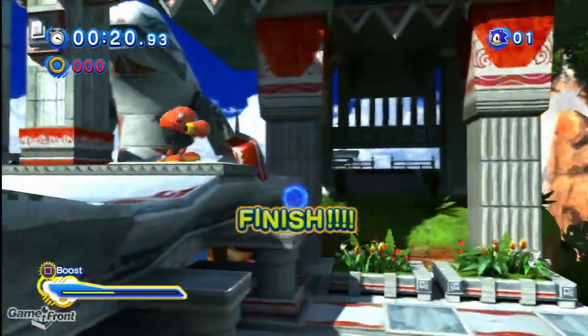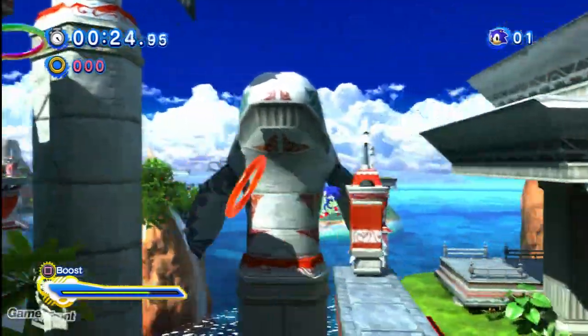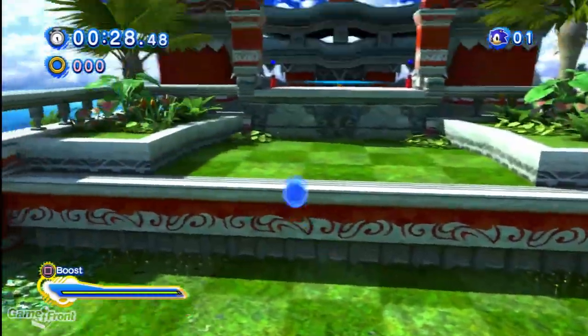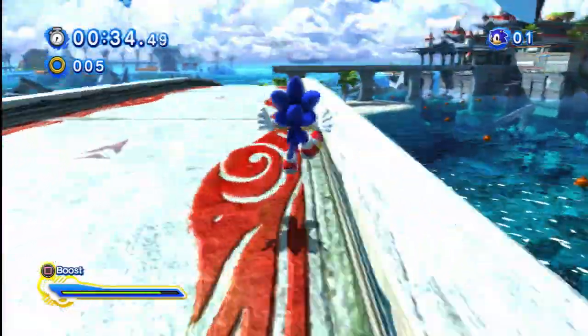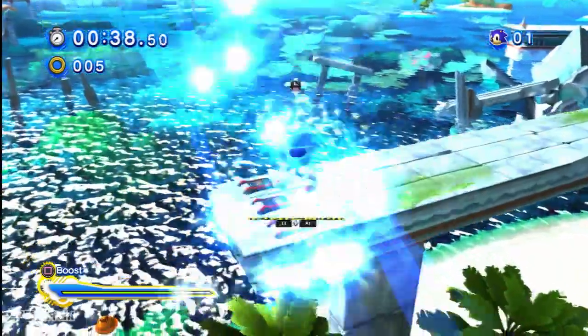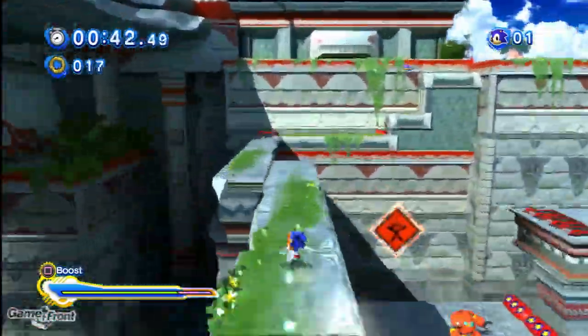Then you get a little rainbow ring right there. Get the red ring. And then over here, after you hit this, you're going to boost forward. Then I stop my boost at the end because I want to get into these rainbow rings over here. Right here, once again, I don't boost because I want to be able to navigate through those.